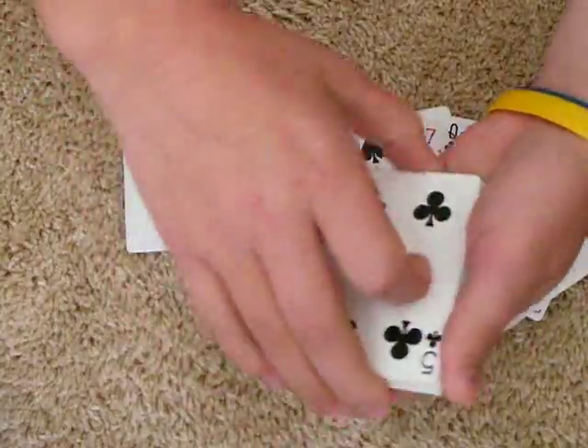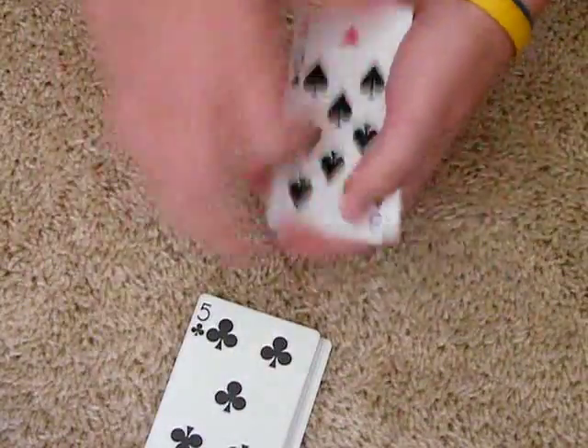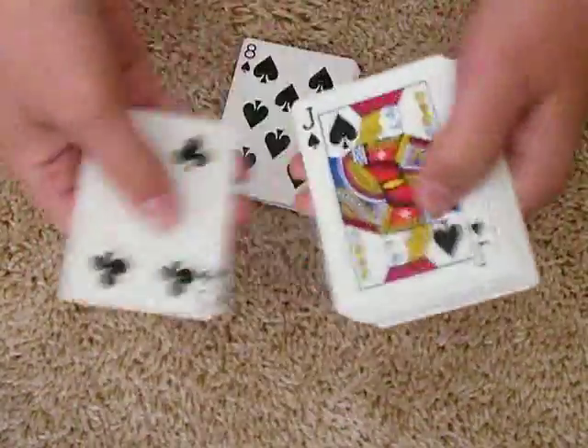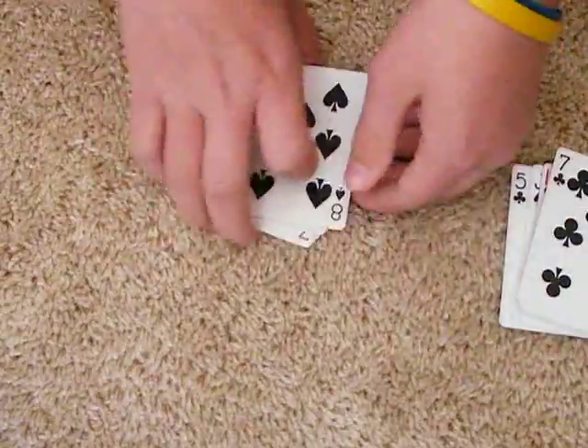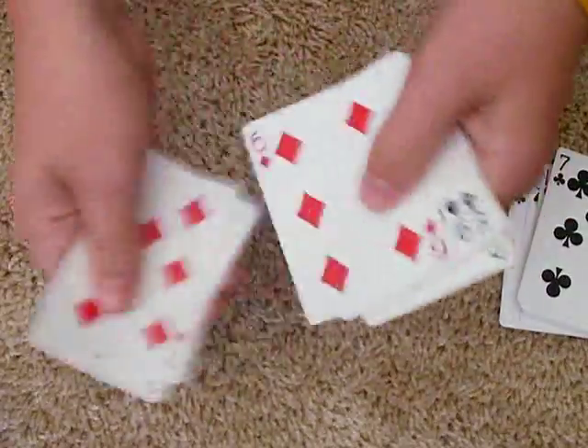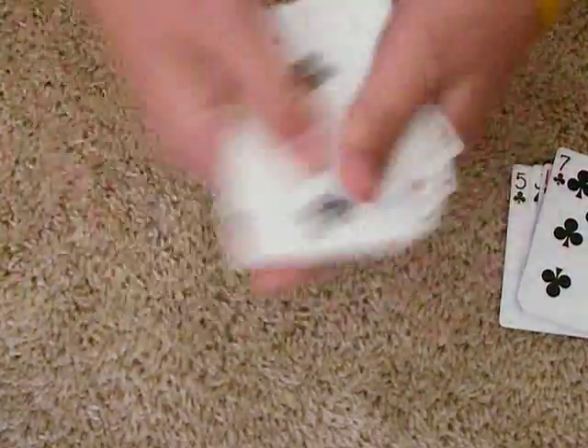I'm just going to square up this pack, and square up this pack, and I'm going to show you I have 1, 2, 3, 4, 5, 6, 7, 8, 9, 10 cards over here. And I have 1, 2, 3, 4, 5, 6, 7, 8, 9, 10 cards over here.